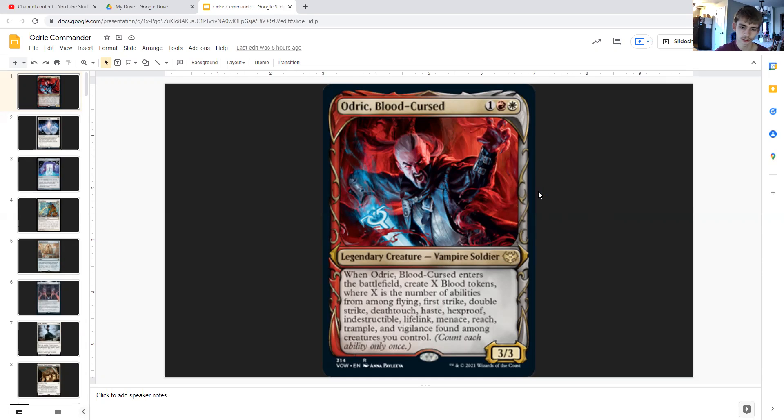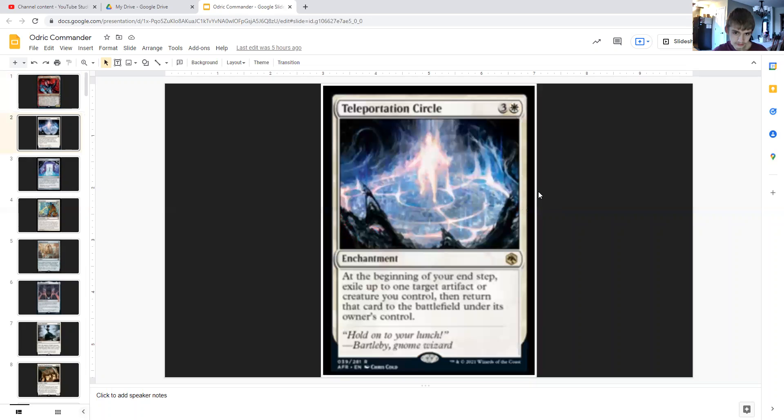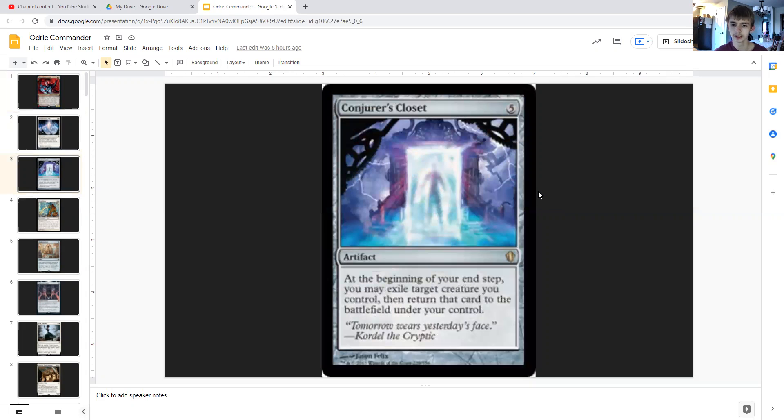To start, we have cards that give us value off of Odric by blinking him out multiple times or doubling up his ETB triggers. First is Teleportation Circle, an enchantment for three generic and a white that says at the beginning of your end step, exile target artifact or creature you control, then return that card to the battlefield under its owner's control.